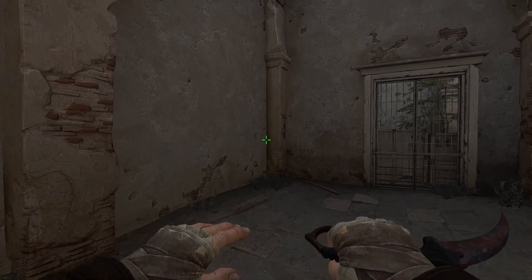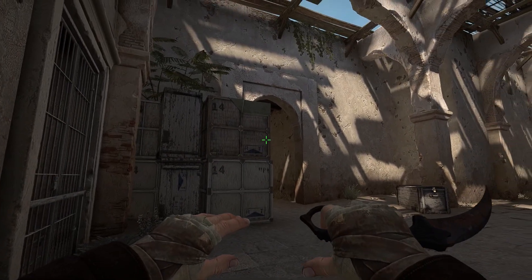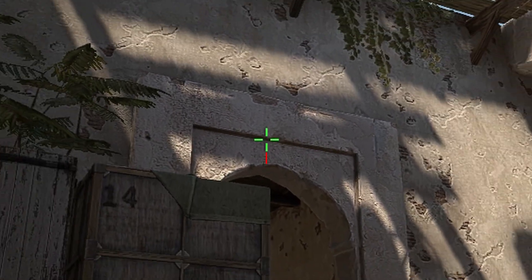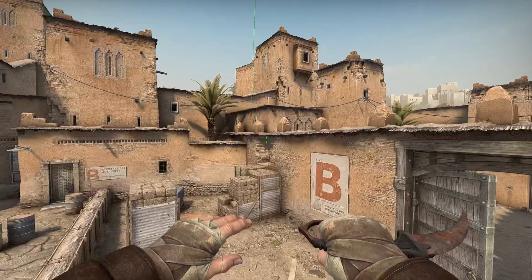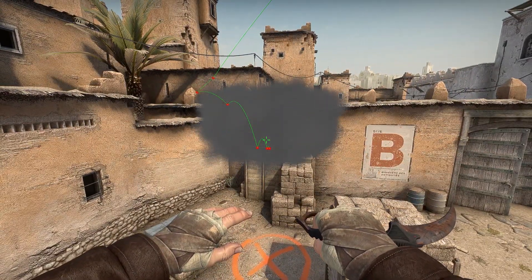To smoke the window on B side, walk into this corner and crouch down. Find this speck of dirt on the door frame, move it a tiny bit to the right, then move your crosshair up until it meets this line, and then jump through. The bind I use is also down in the description. This is a tricky smoke so I would recommend practicing it before trying it out in matchmaking.